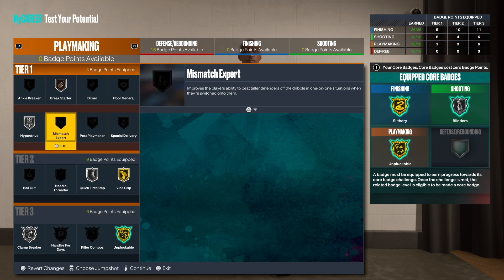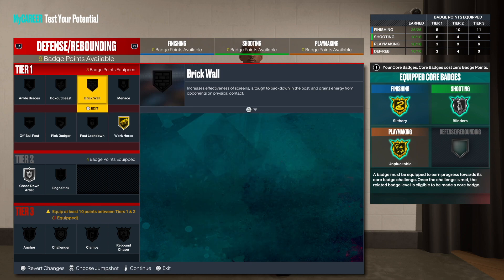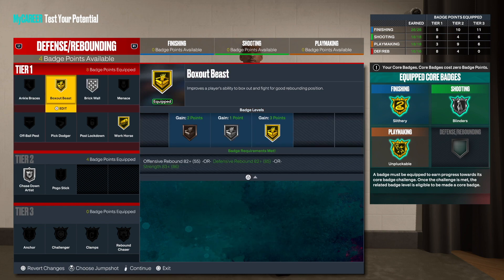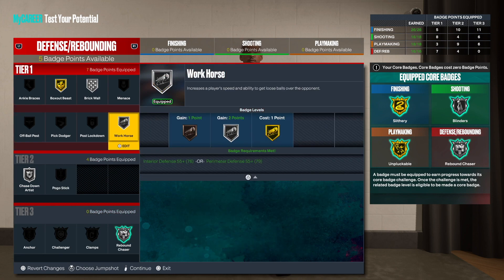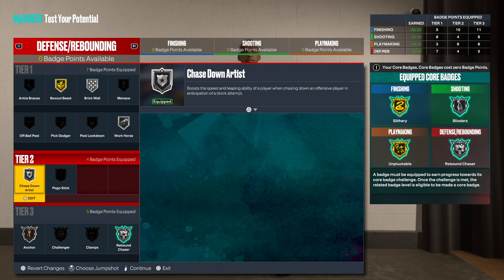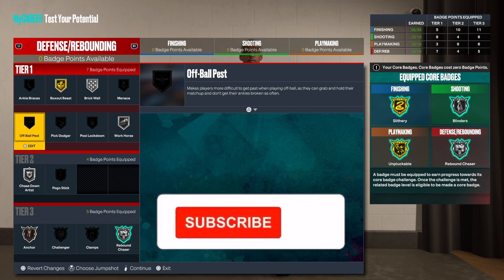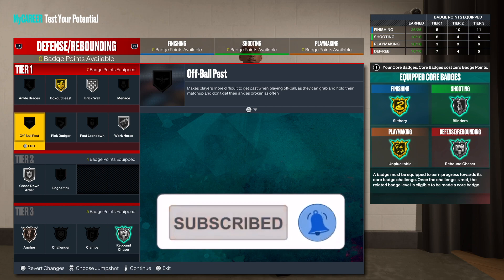For defense and rebounding — incredible chase down, we can get that on silver. Workhorse, silver brick wall at least, box out, and rebound chaser. Drop workhorse to silver and you'll be able to get anchor. This is solid — this is going to be a fun build, you're going to be able to score at will with no issues. Let me know what you think about this build, and until next time, much love.